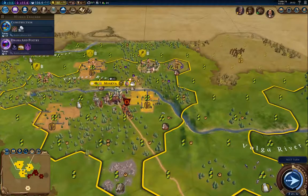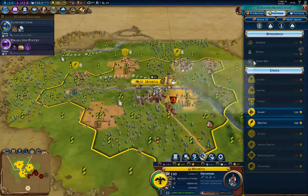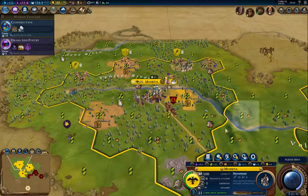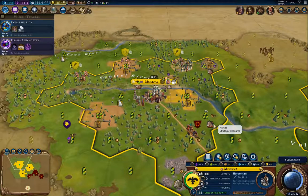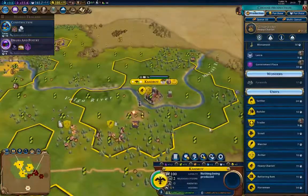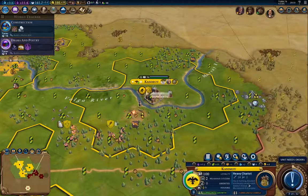I need to build the shrine here and the temple. How much is a shrine? 280 gold. That'll be worth it for the science yield. So we have a heavy chariot — we'll build another one, and I'll park that over there.